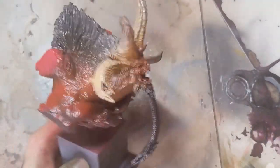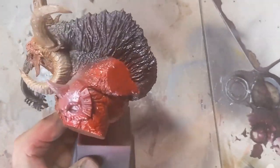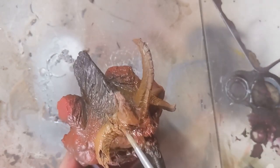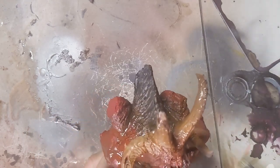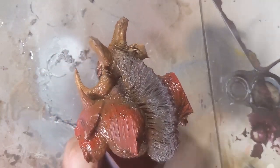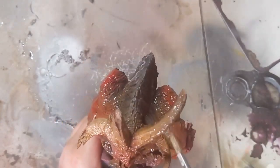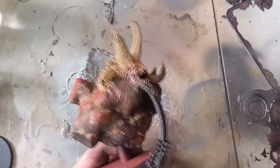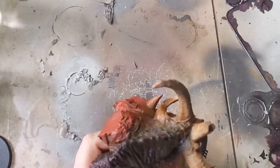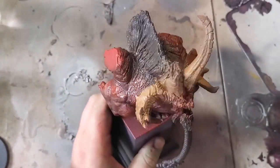We then give the model an all-over gloss varnish, getting it ready to apply some AK Interactive streaking grime. Using the same technique as the last two videos, we use a large brush dipped into mineral spirits and work it in to reactivate the enamel wash elements of the streaking grime, just to really add some depth onto the model. Once the wash has dried, it's matted up the model quite a lot, so I then take the airbrush and go back into the recesses to re-establish the shadows with the muted grey ink from the beginning.